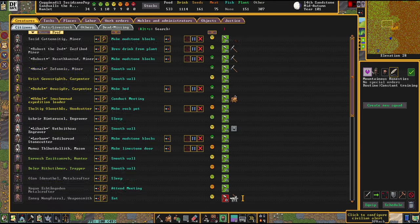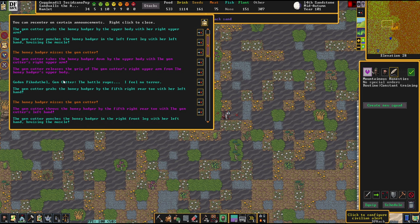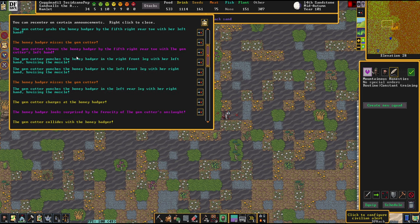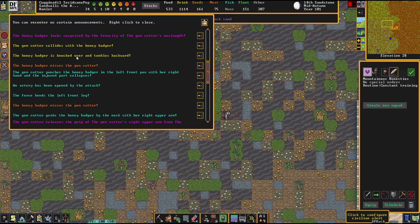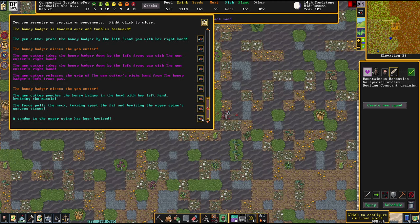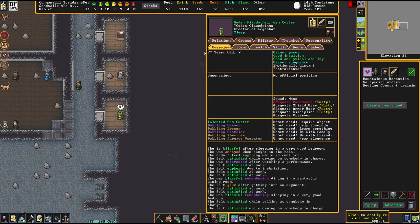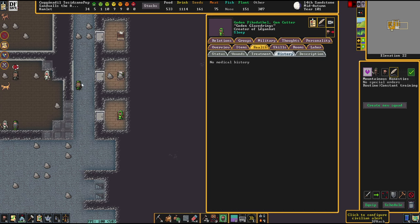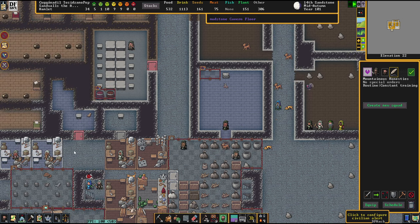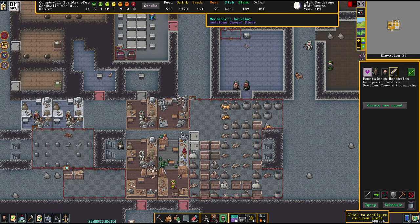Did that gem cutter just kill the honey badger? There was a grab and a punch. I only see messages that the honey badger is missing the gem cutter, so I must assume that the gem cutter won the engagement. But let's see — Godin is unconscious, no health problems, but I figured that this might call for a hospital, so maybe we do build a hospital before we build a tomb.